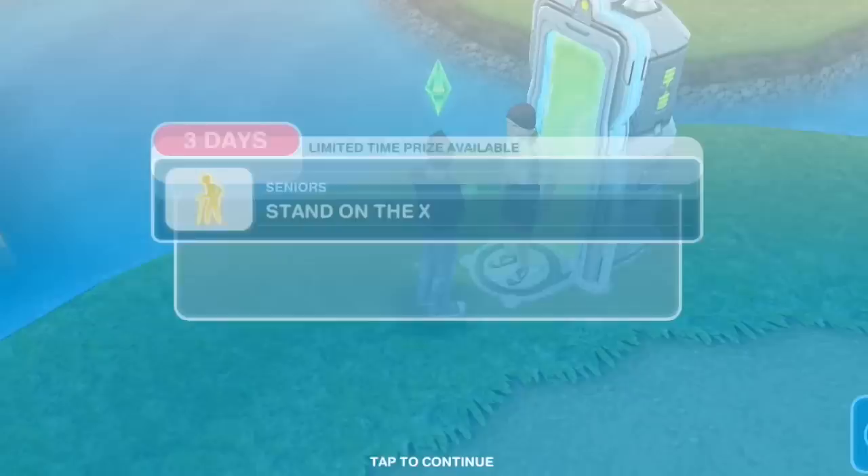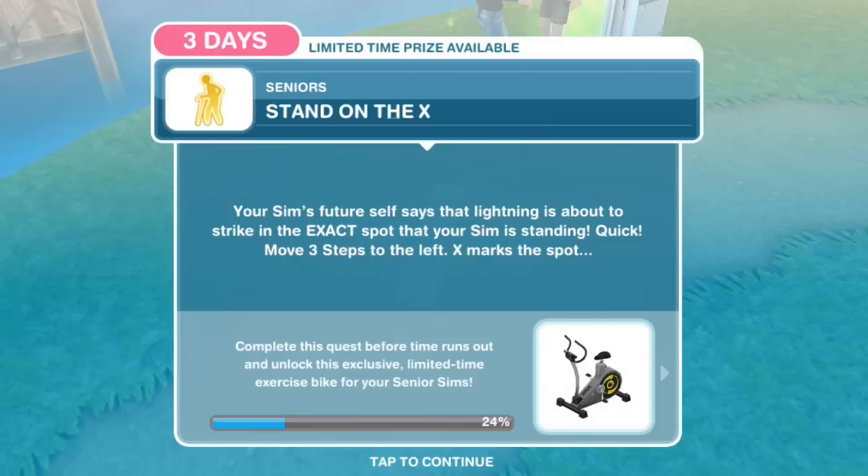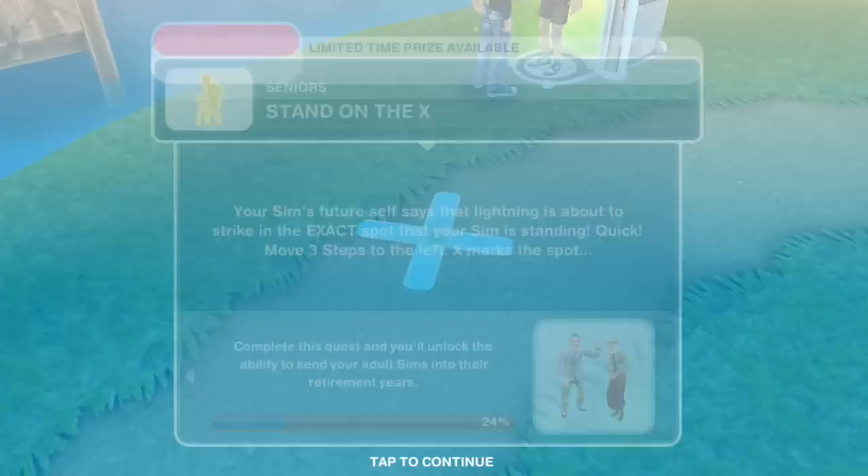Stand on the X. Your Sim's future self says that lightning is about to strike in the exact spot that your Sim is standing. Quick, move three steps to the left — X marks the spot. I want to say, save the clock tower. Stand on the X for four seconds.